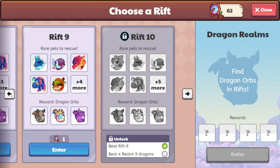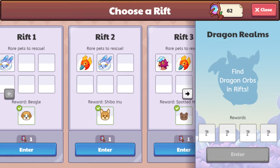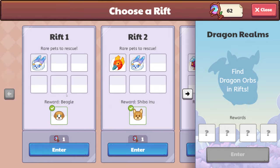Then you will come on in and you'll be able to do your first Rift Run. For these Rift Runs, the first ones are going to be like level 30, level 35. You should be able to defeat these with the pets that you have, as long as you have enough. You need to have six pets to complete the Rift Run.